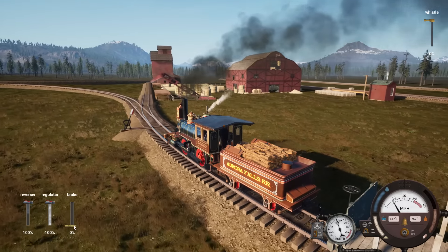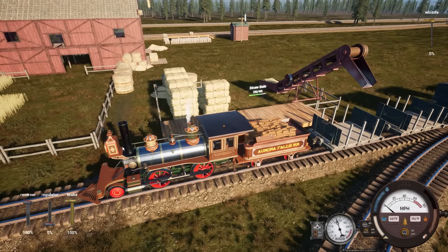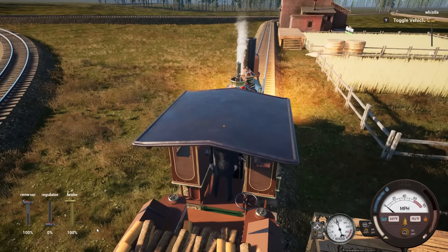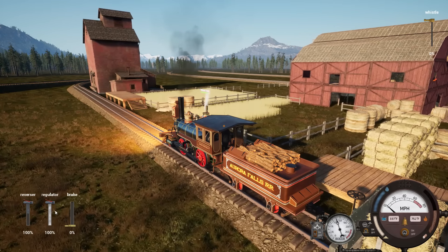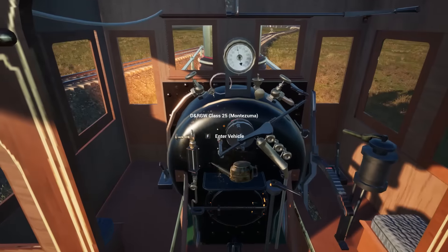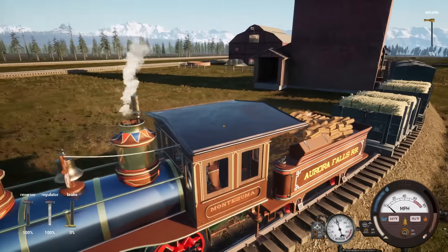Let's stop and brake here, load up these first two cars. I overshot a little - back up a bit. Second car is loaded - better turn on our light, it's getting dark. Pull ahead to the grain silo, which is more like a grain warehouse. Perfect - everything is loaded. We've got 18 water, 8 grain, and 8 straw bales. Let's head on over to the cattle farm.